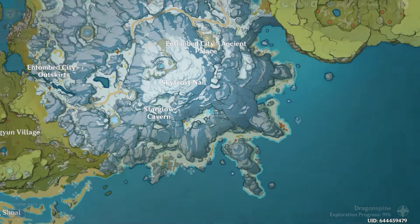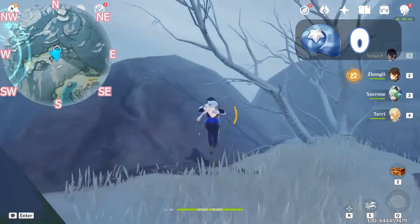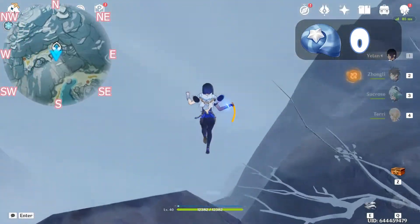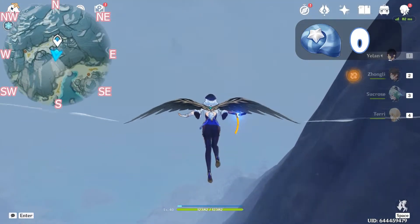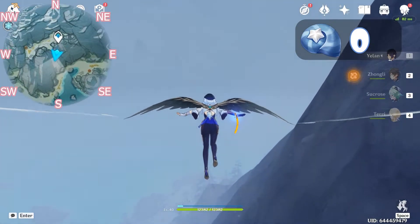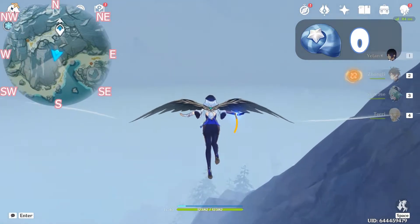First, come over here to the right of Star Glow Cavern and go south. Glide down from here. When you look down to the right here, you will see two very tall pine trees. We'll be heading over there.